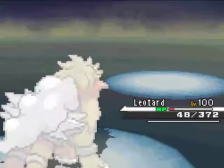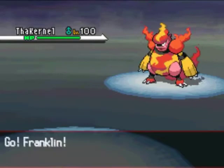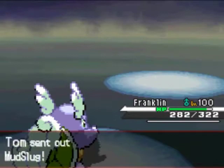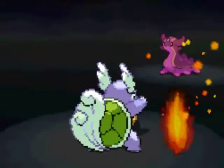He's going to send in the Colonel with his chicken deliciousness, and he's going to T-bolt me. I kind of thought I would outspeed — don't really know what I was thinking — went for the Stone Edge, but whatever. I send out Franklin right here, and he makes a really good play going into Gastrodon, who has the Storm Drain ability and is going to get a special attack boost.